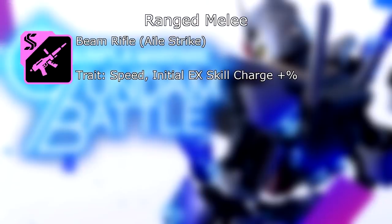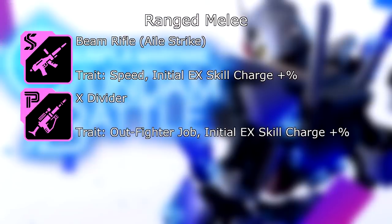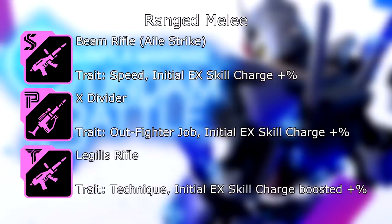Our ranged slot for melee builds: we have the Beam Rifle from the Ale Strike, and its trait — if your machine is speed attributed, your initial EX skill charge is increased by a percent. Then we have the X Divider, and its trait — if your pilot is an outfighter, initial EX skill charge increased by a percent. And lastly, the Legolas Rifle: its trait, if your machine is technique attributed, initial EX skill charge boosted by a percent.